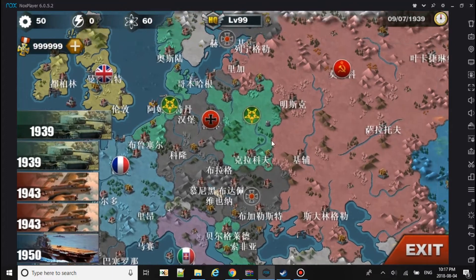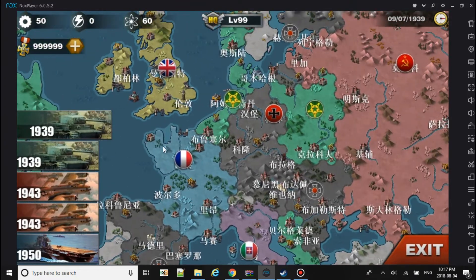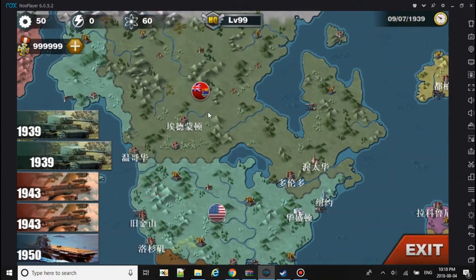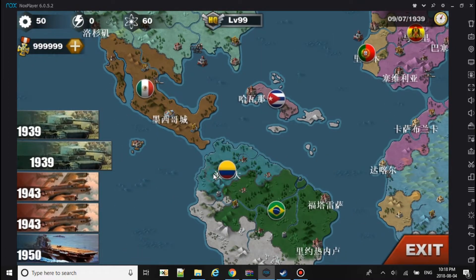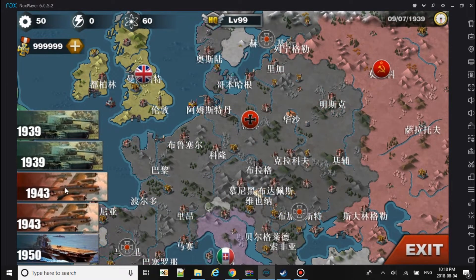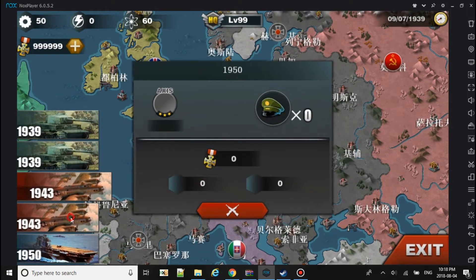As you see from 1939, the Allies are here, and the Allies faction have this here. You can play as every country, even the neutral ones — well, I think you can play as neutral but you have to get in game. And 1943 looks nice.